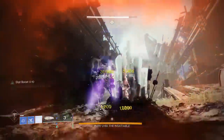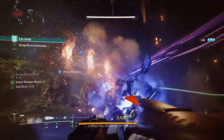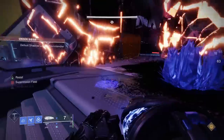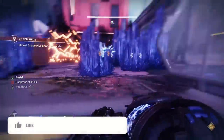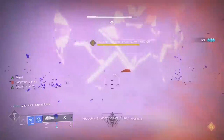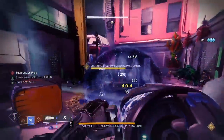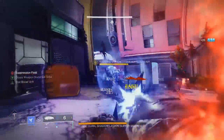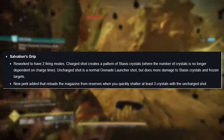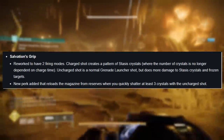Endgame DPS are two words that have never been said about this useless Beyond Light exotic, but Season of the Deep is about to change all of that. This exotic grenade launcher was the first ever stasis weapon we got our hands on, setting us on our way to incredible darkness options like Conditional Finality, Winter Bite, and even the exotic strand trace rifle The Navigator. But Salvation's Grip has sat dormant in your vault collecting dust — until now. With Season of the Deep, this exotic received a long overdue change and for this forgotten relic it's absolutely game changing.